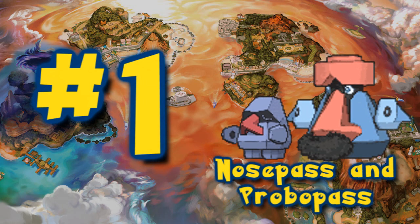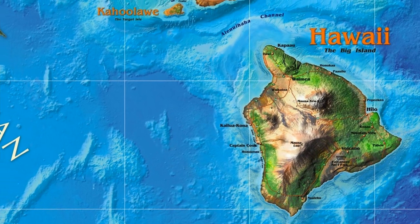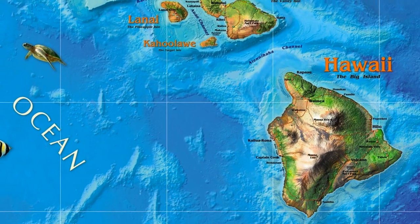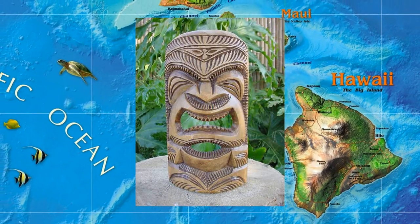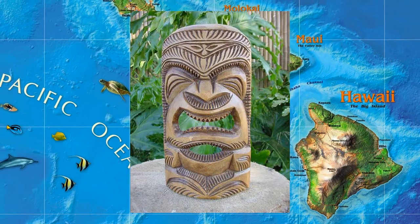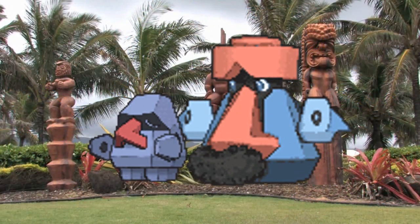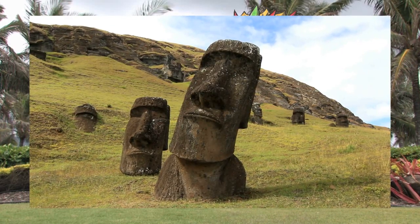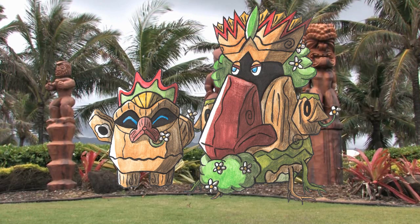Number 1: Nosepass and Probopass! If you know anything about Hawaii — the place the Alola region is so heavily based on — you know it's a place steeped in long-running and deeply held traditions and beliefs. One of these is the presence of Tiki, who depending on the origin story could have been the first man, or an entity that created the first human. I thought it'd be really interesting to see a variation of Nosepass and Probopass more akin to Tiki statues and idols, given that the Nosepass line obviously takes inspiration from the Easter Island heads — the well-known monoliths of Eastern Polynesia. Given stories about Tiki, such as the one where he creates a woman from soil placed over a pool reflecting his image, an Alolan Nosepass and Probopass could be Grass and Ground types.